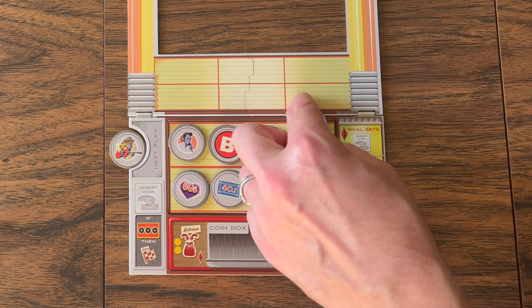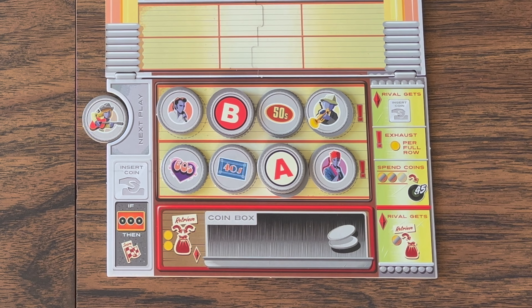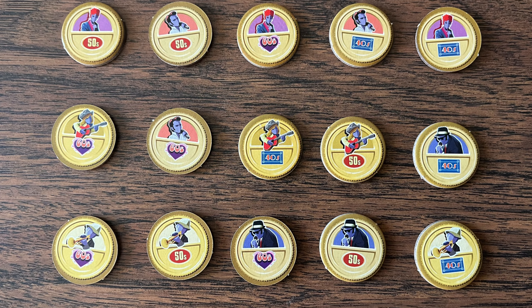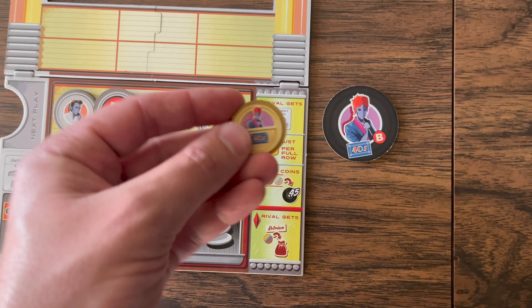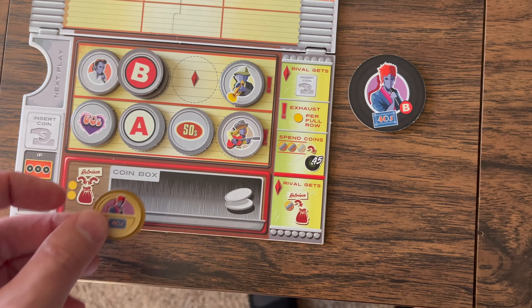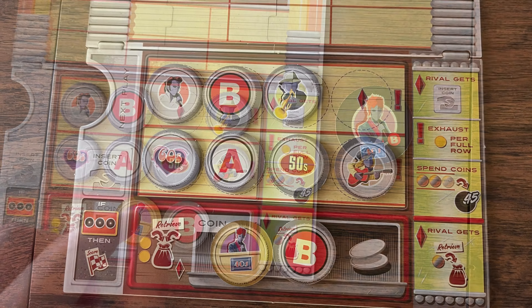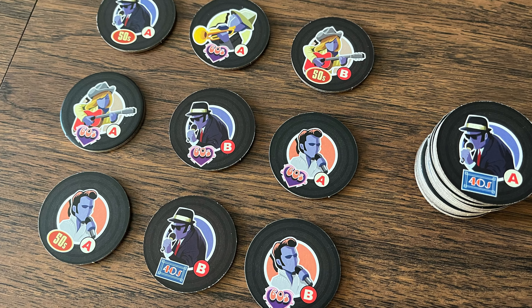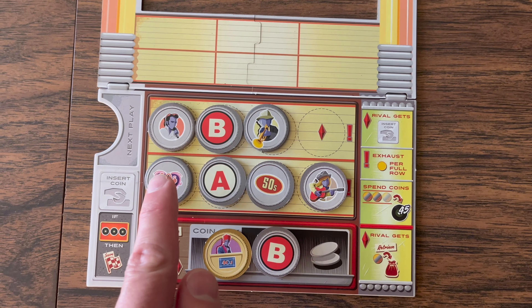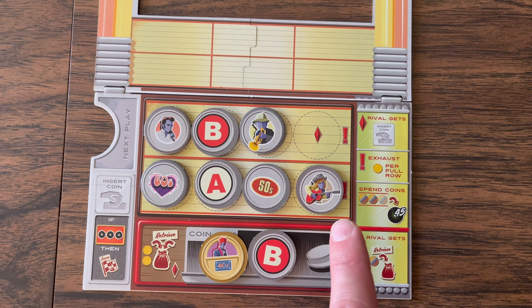You continue to draw coins until either both rows become full or you choose to stop. As you play, you will gain bonus coins which have both a genre and a decade. When using these you can use either or both of the types shown. You will need to form a row of coins with matching types of the available 45s to place in your jukebox.